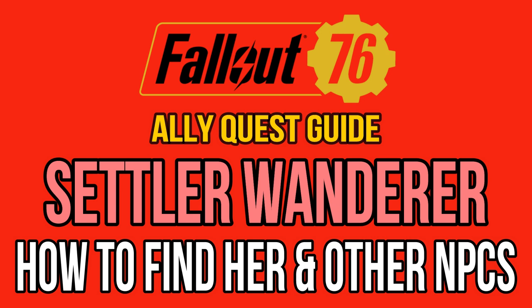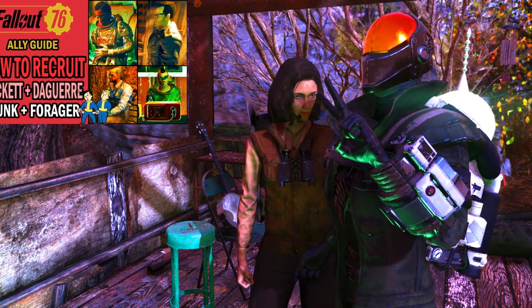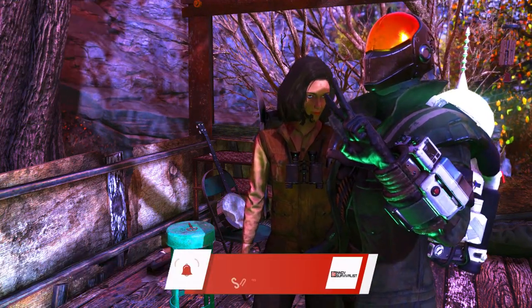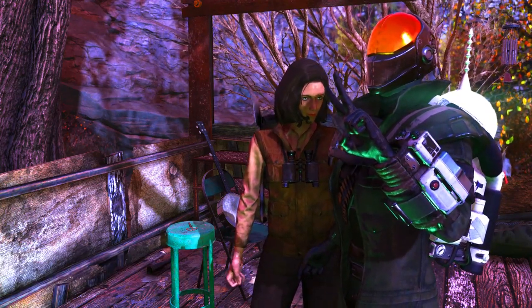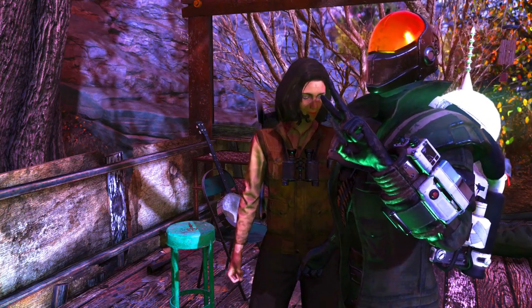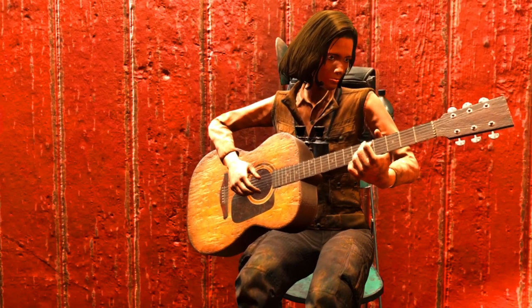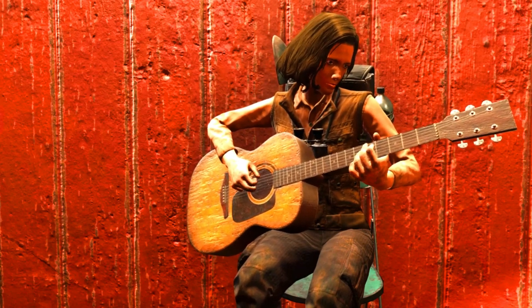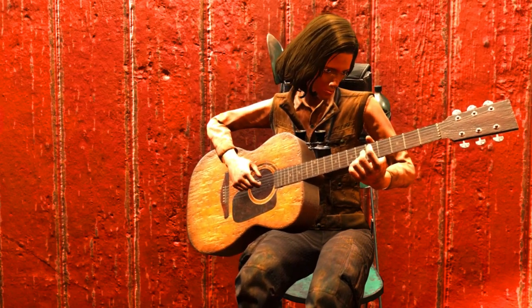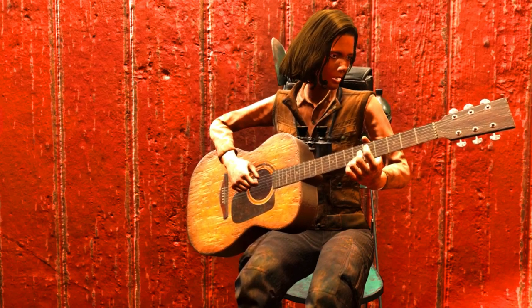In my last companion guide, I mentioned that there is a 5th companion besides Beckett, Daguerre, the Raider Punk, and the Settler Forager. Her name is Settler Wanderer and she can be found through certain random encounters. In the end it's all about how lucky or unlucky you are — I have a friend who found her in the first hours of his Wastelanders journey, while I just found her yesterday after about 100 server jumps. It took me days and I almost gave up.